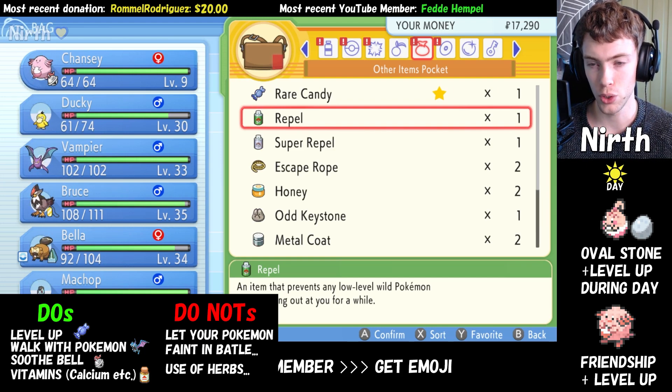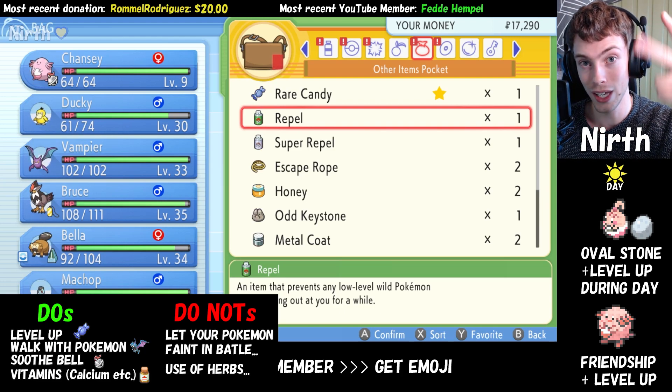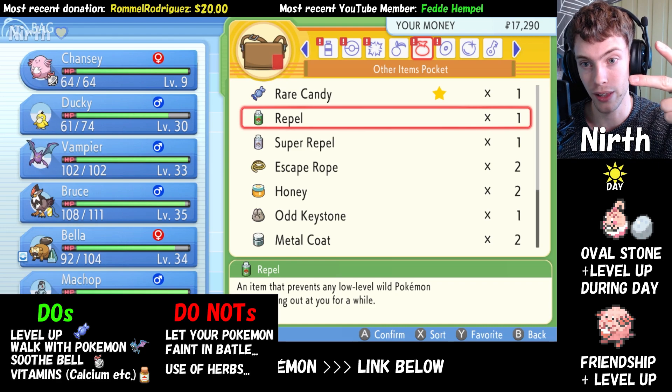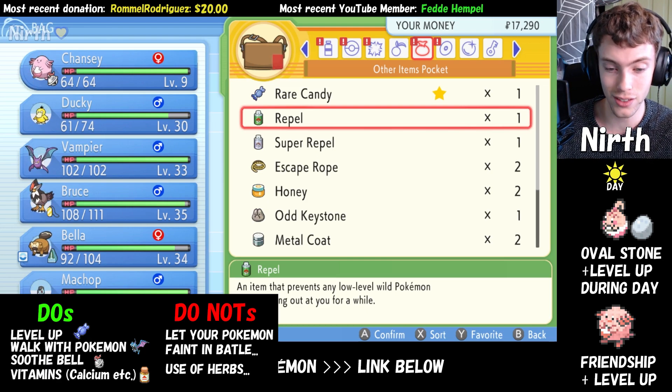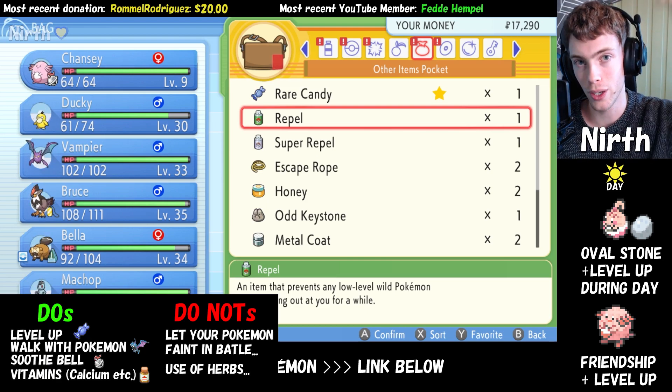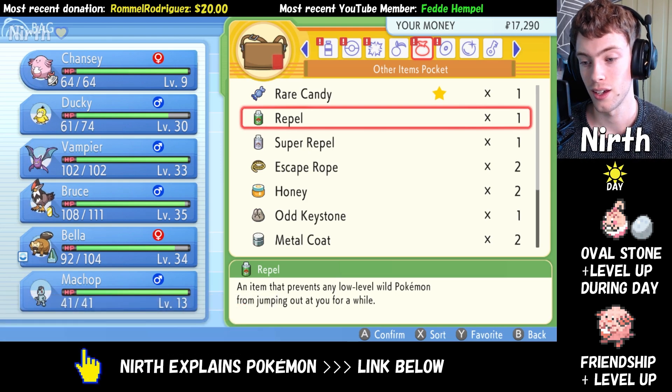Essentially, you just need to keep at it and build friendship by leveling up, by walking with your Pokemon, and you can speed up that process by letting it hold the Soothe Bell and giving it vitamins. Avoid letting it faint, and then at some point as you level up, it will evolve into Blissey.